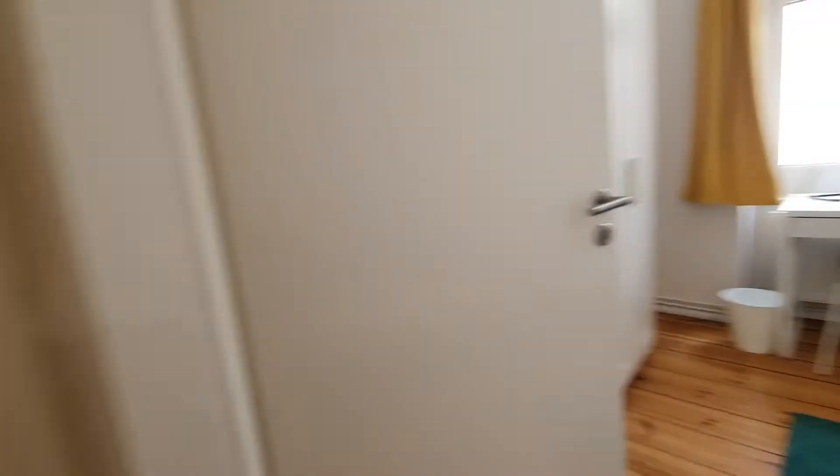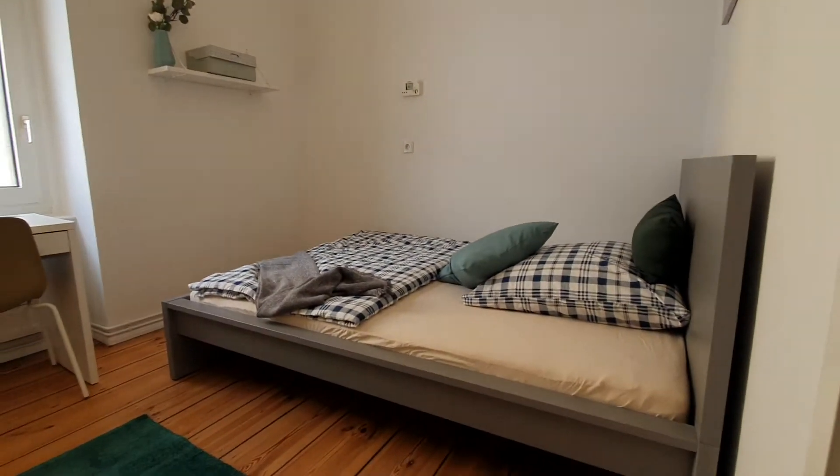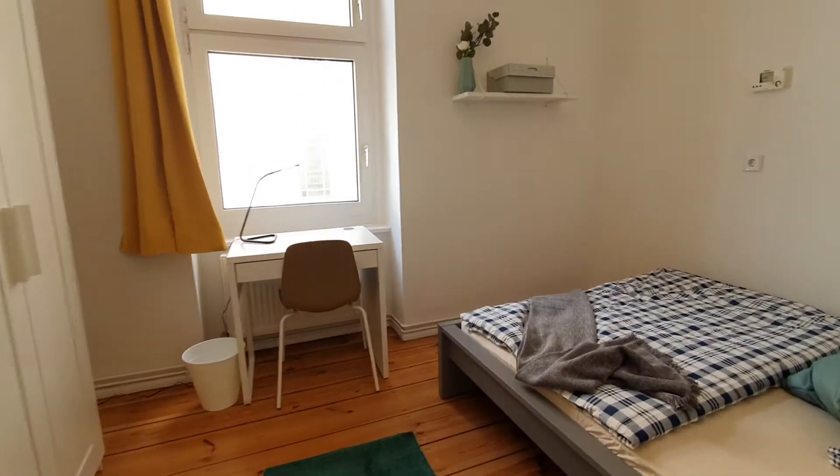And here we are, this is bedroom number 1. We have the double bed, desktop, and the wardrobe.